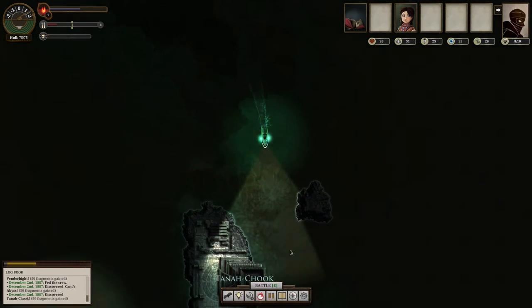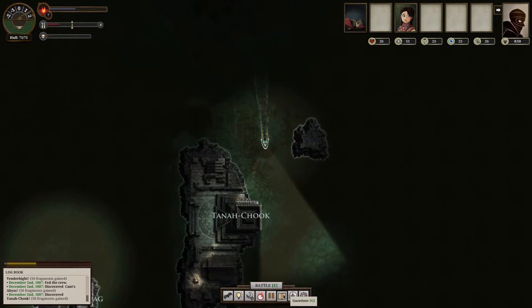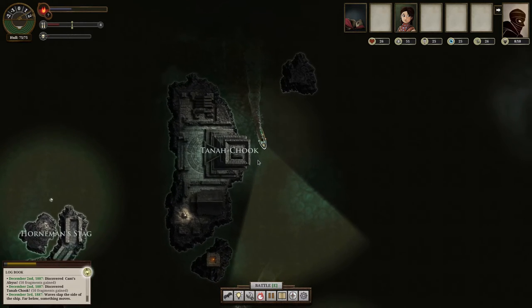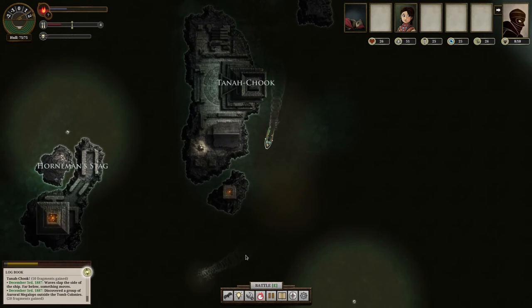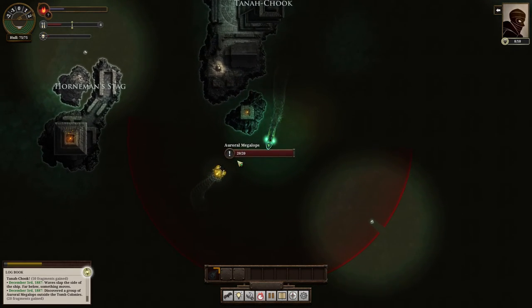You can also pause the game with space, open up the gazette with G, and there's the chart which is just a map. I'm just going to explore a little bit. Oh, there's an enemy encounter right there. If I keep my lights off, I can usually sneak up on them without them knowing, but if you have your lights on, they notice you more.